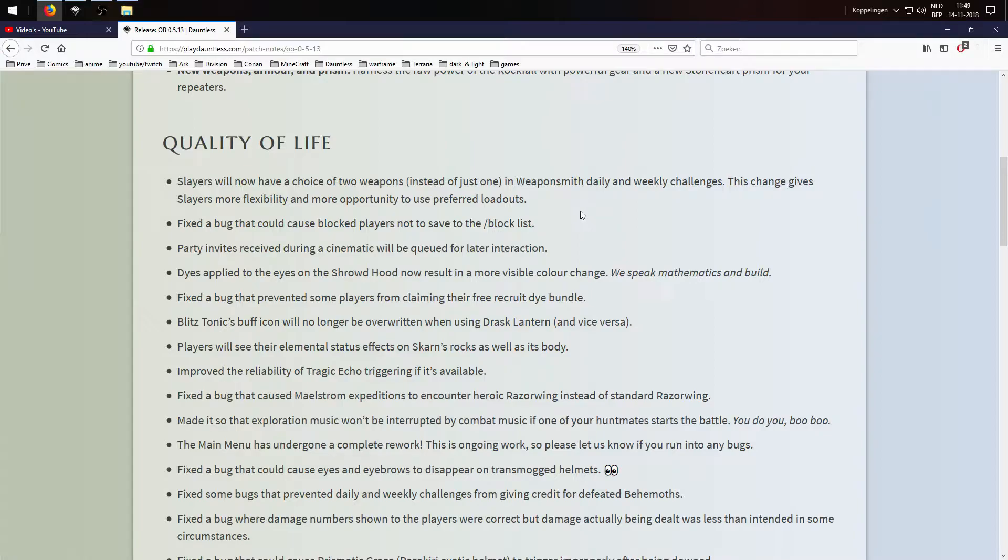Party invites received during a cinematic will now be queued for later interaction. Dice applied to the eyes on the Shroud hood now result in a more visible color change. The blitz tectonic buff icon will no longer be overwritten when using Jurassic Lantern and vice versa — that's a really good change.